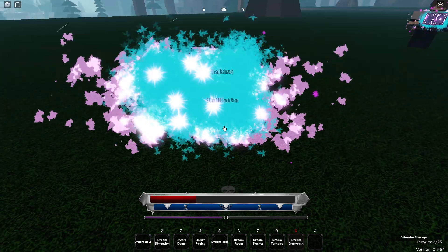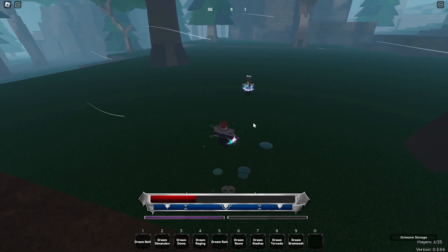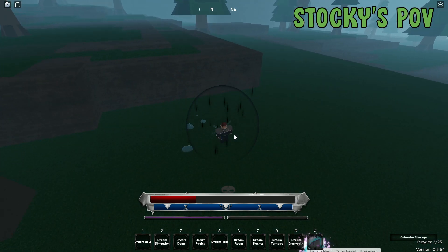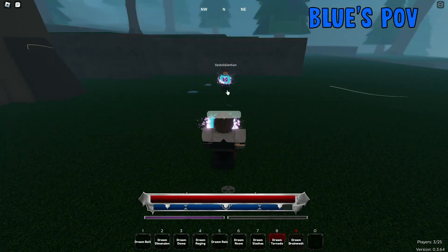The ninth move in Dream is called Dream Brainwash. It just catches you from a large radius and spikes you down twice. This is what it looks like from my point of view, and Blue's point of view.